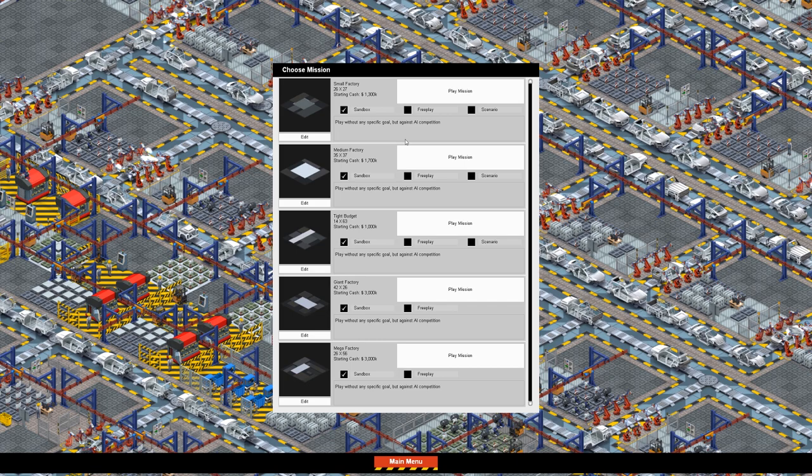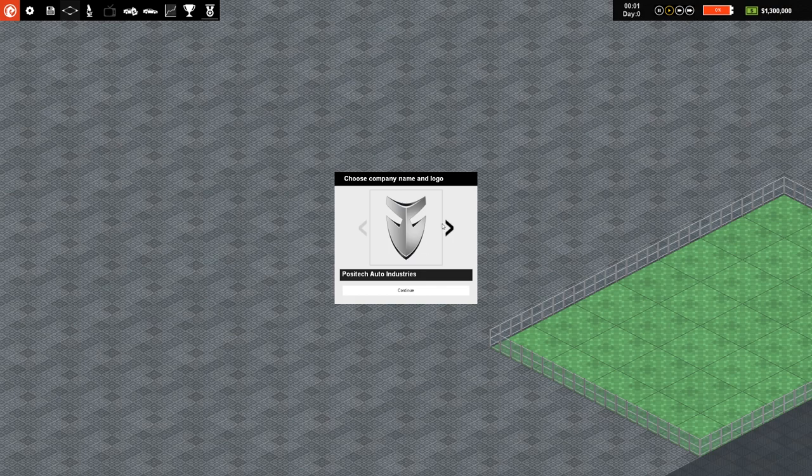Let's start off with a small factory and go for the scenario. It's basically telling us we've got 15 days to sell 3,000 cars, of which we've got 250 expensive cars and 750 mid-range cars. Let's play the mission — we'll call this the Grey Motor Company — and pick a logo. There we go.